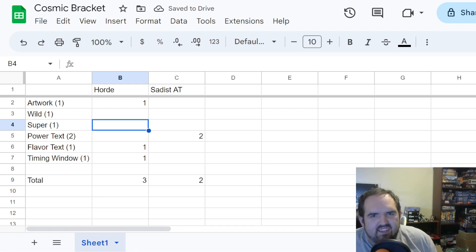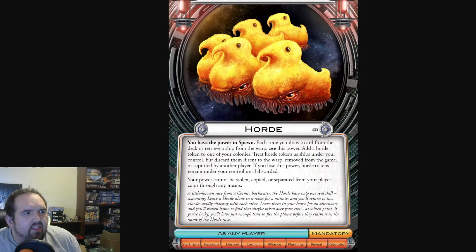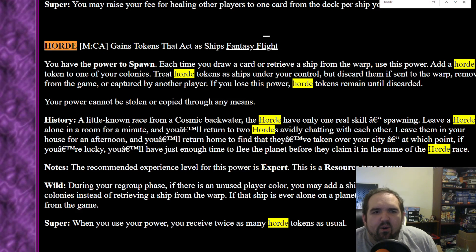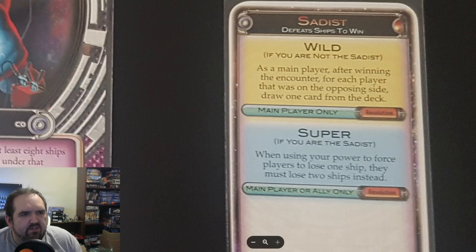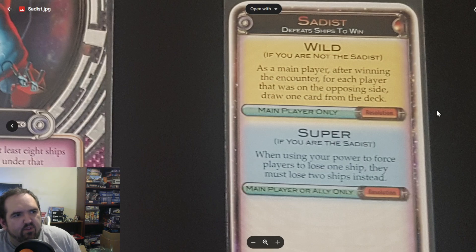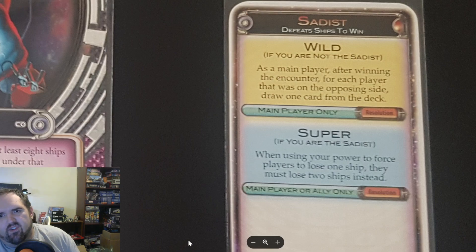The nuts and bolts — let's get into the flares. The Horde Wild: during your regroup phase, if there's an unused player color, you may add a ship of that color to one of your colonies instead of retrieving a ship from the warp. If that ship is ever alone on a planet or goes to the warp, it is removed from the game. That can be okay — a way to get some extra ships, but I don't know how much that's truly going to do for you. The Sadist Wild: as a main player after winning the encounter, for each player that was on the opposing side, draw one card from the deck. I think that's going to help you more. I'm going to give the point to Sadist — we're here now at 3-3, going to the super to decide everything.